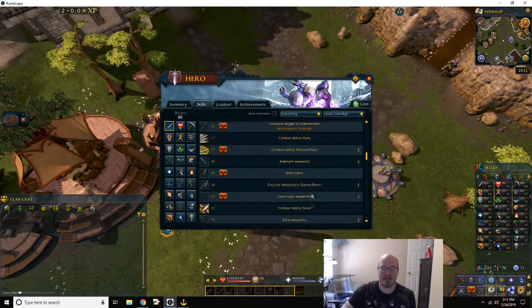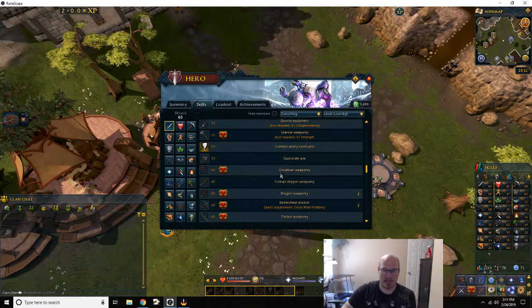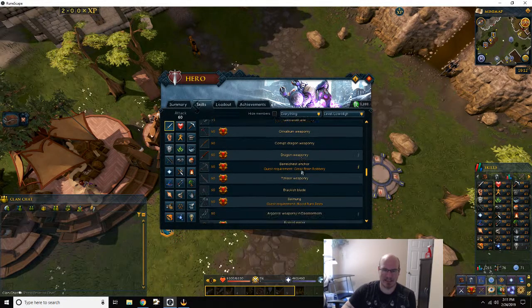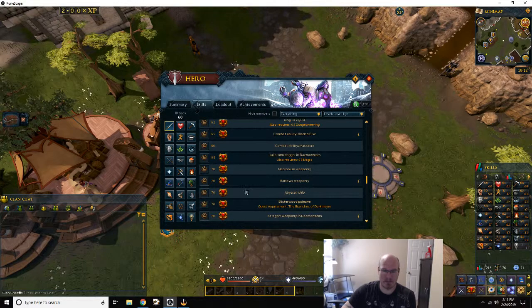At level 40 you get adamant, level 50 you get rune, level 60 you get dragon and orichalcum — I can't pronounce that. At level 70 you start getting things like necronium weaponry, barrows weaponry, and the abyssal whip, which I have one of and can't wait to use because I love whipping things to death.